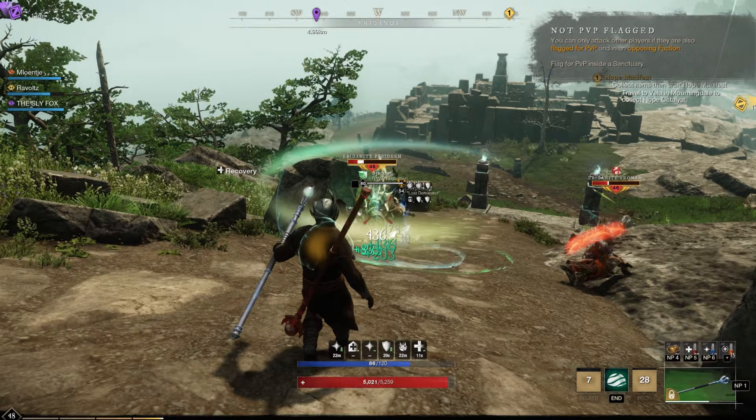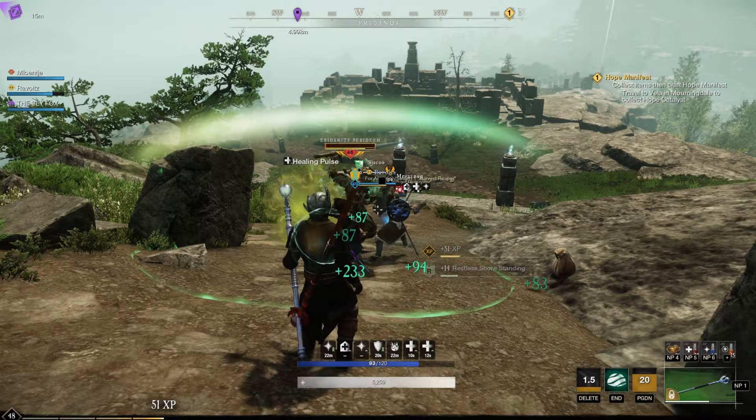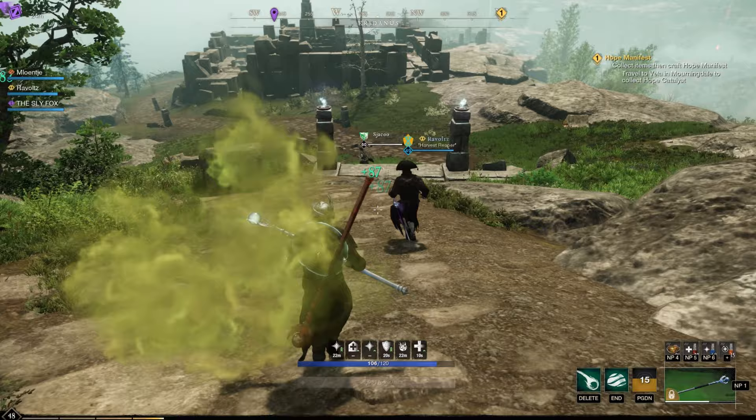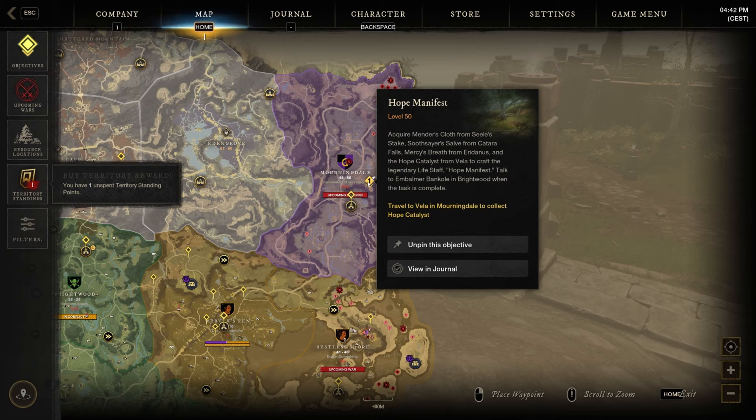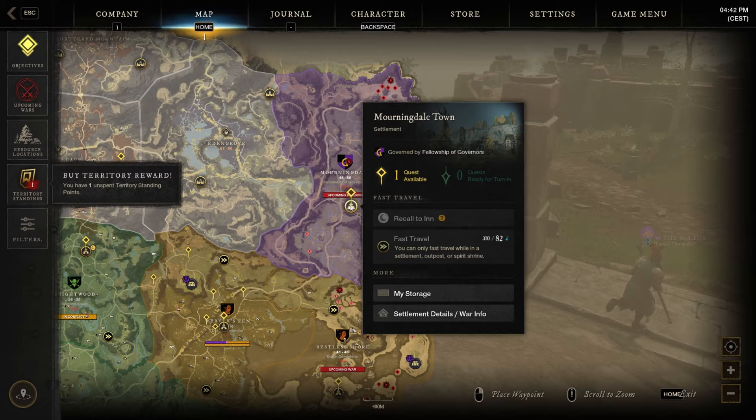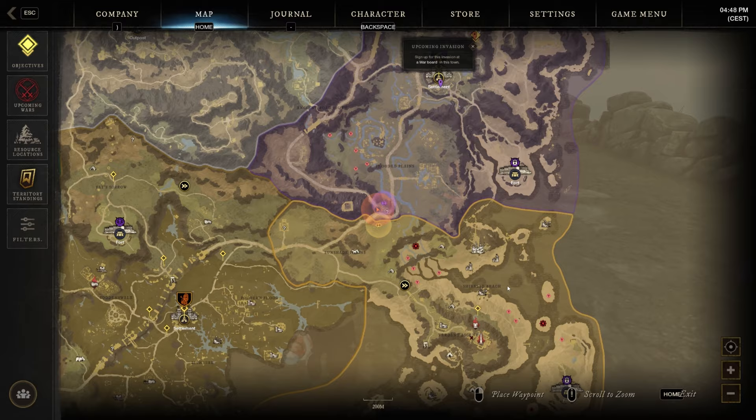So I'm gonna check out what we are gonna do next, and it is travel to Vela in Morningsdale to collect Hope Catalyst. Where the hell do we go? A zone we have not been to. I'm first gonna go towards the settlement so I can at least fast travel there later on.